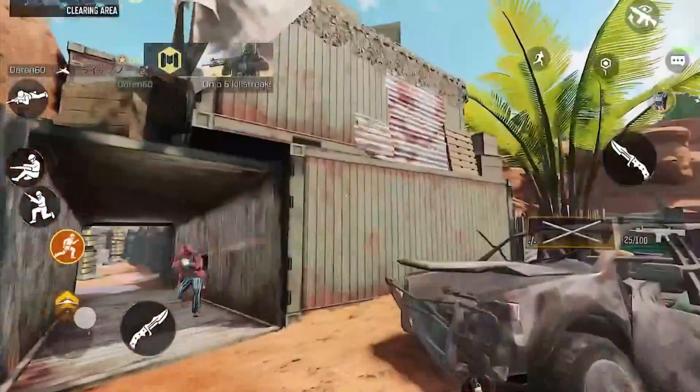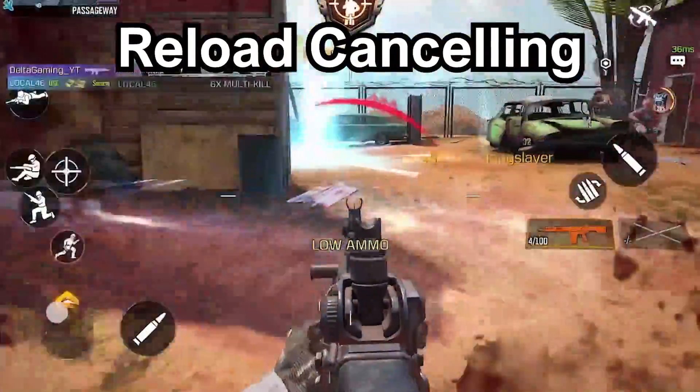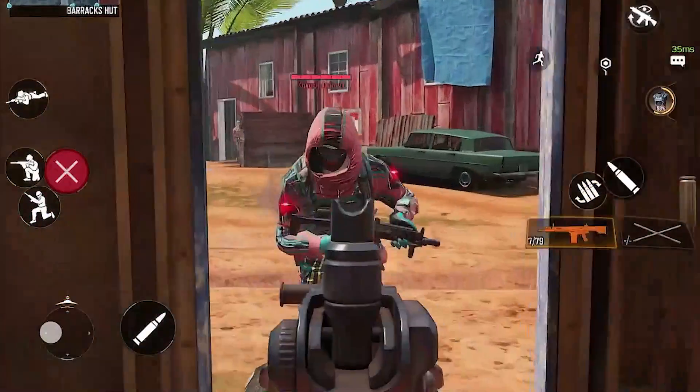Now that's fine and all, but the main issue is how can we actually make our reloads faster? Well, this can be done with a method known as reload cancelling. There are a couple of ways to reload cancel that I know of, and there are probably more, but these are the main ones and the only ones you will ever need.